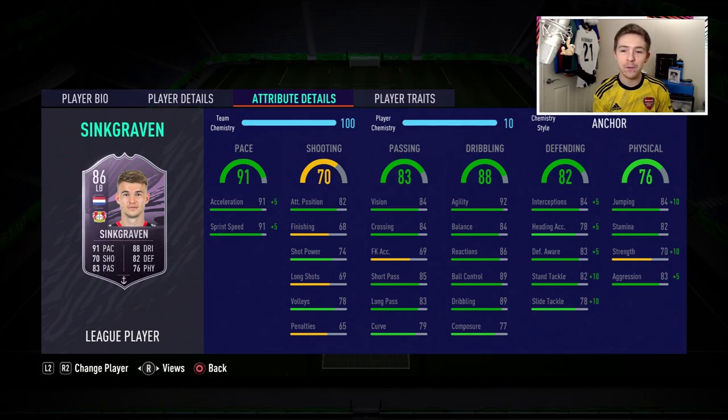We're going to use the anchor chem style on him to give him a boost in the defensive department, as well as physicals and pace. Naturally, 84 interceptions is quite nice, and 82 slide tackle is also not bad for a full back — and the tackle stats will obviously be boosted in-game with a plus 10 from the anchor chem style. Stamina of 82 is good but not great; I wish that were a bit better.